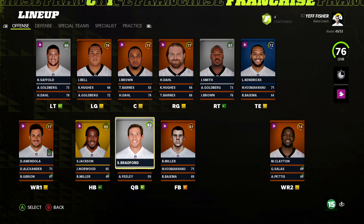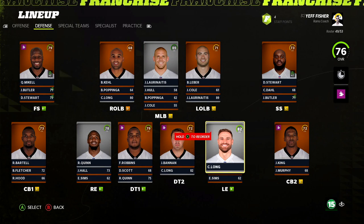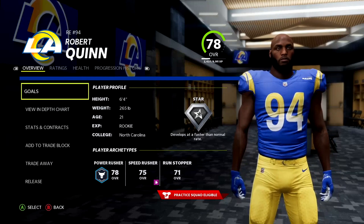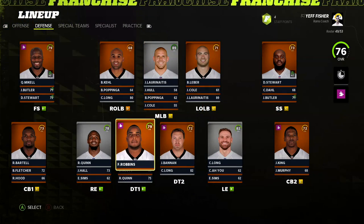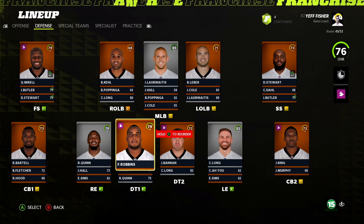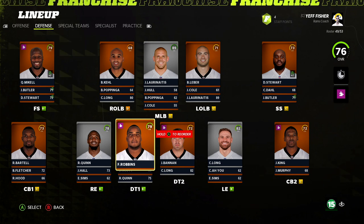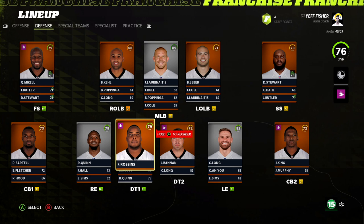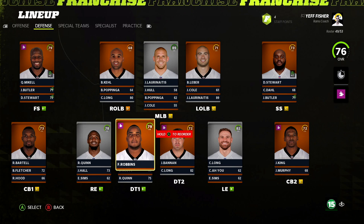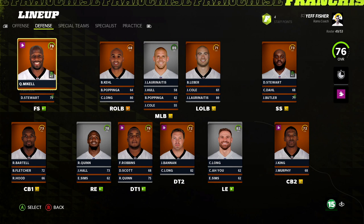Flipping to the defense — it's pre-Aaron Donald, but there are still fun players. We have Chris Long at 82 star, and Robert Quinn in his rookie season out of North Carolina at 78 with a star dev. Two good pass rushers. I will absolutely pull the trigger on Aaron Donald if I can — this is the rebuild where I'd give myself that luxury.